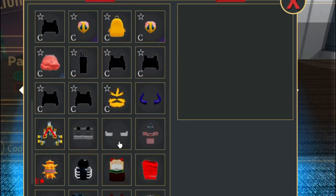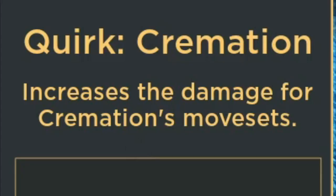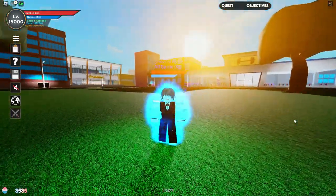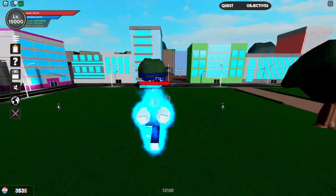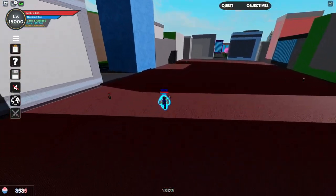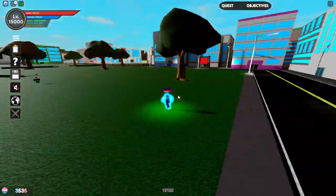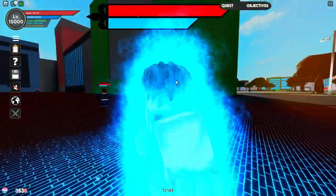I'm going to equip the Dabi armor — the Dabi's arm guard — it increases Cremation's movesets, which is really good for a rare quirk because it improves your damage. Sometimes a rare quirk can even be better than a legendary or even a mythical quirk. It really just depends on how the user uses their specific quirk.